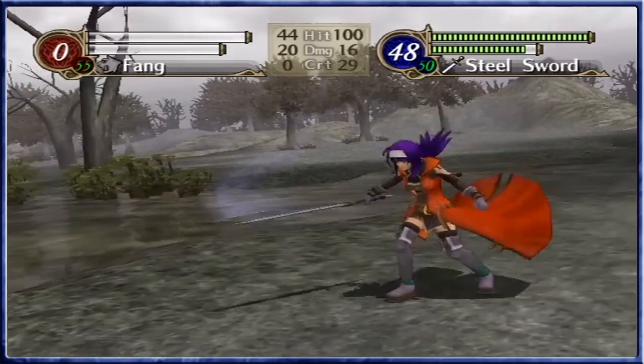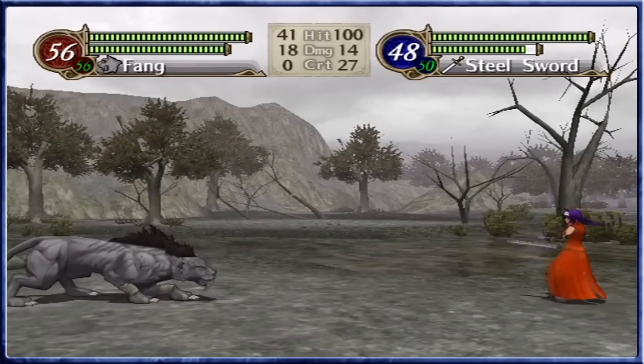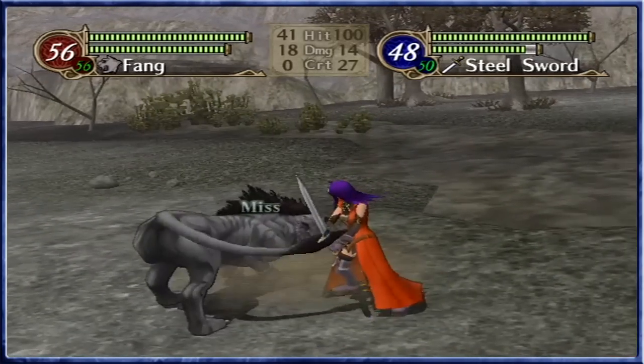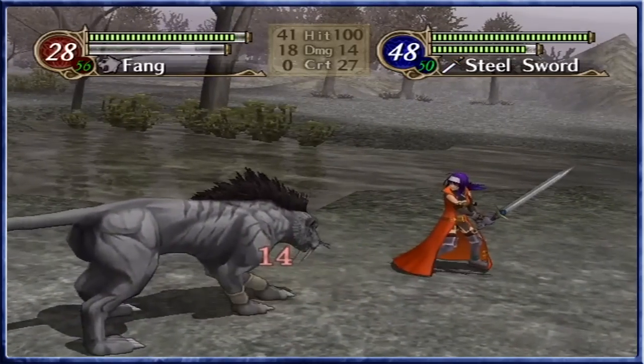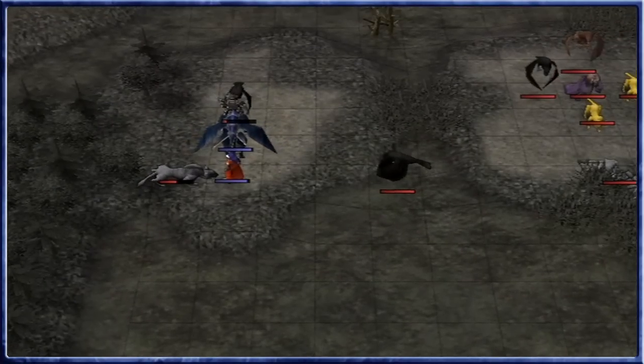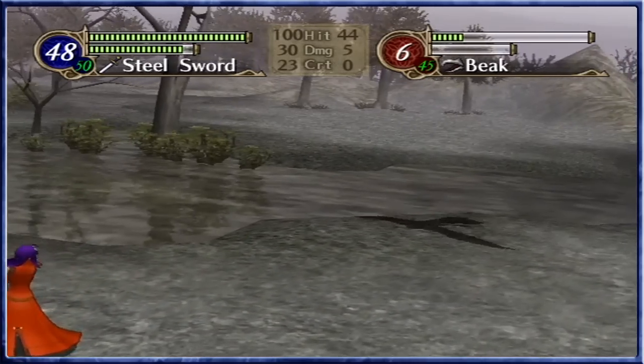That should mean that Mia should be safe. Don't like flyers on the field, though they don't do too much damage. Another strong beast — misses. That's a double but there won't be any criticals. Well, it's combat experience. More Vantage procs the better, because then it means no damage coming in whatsoever.